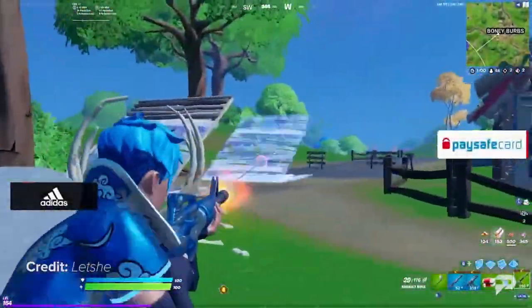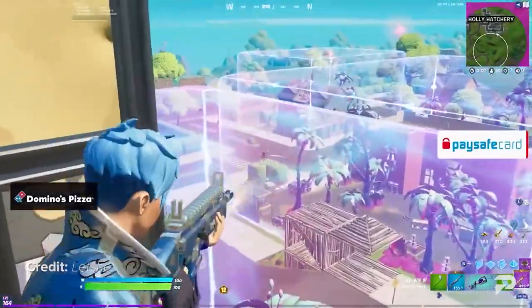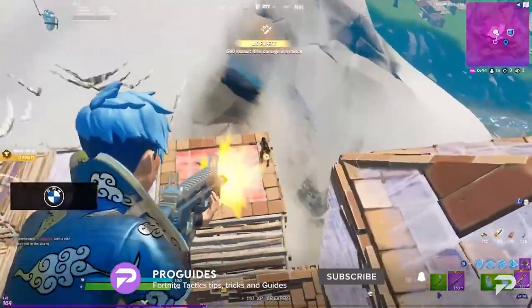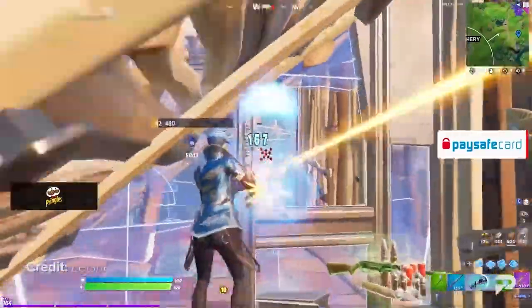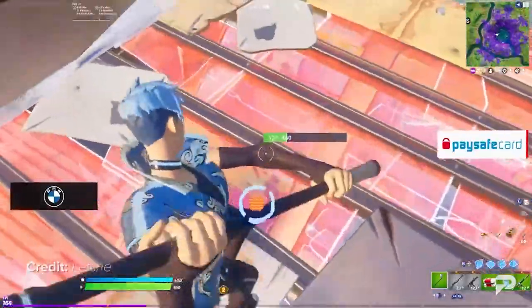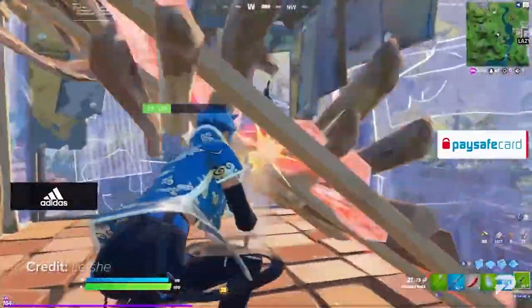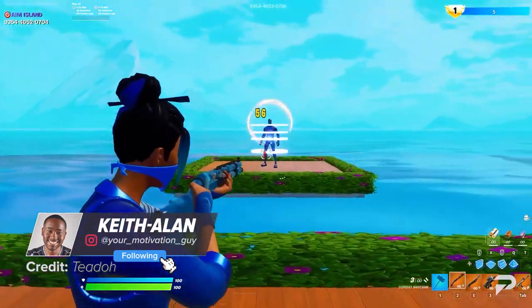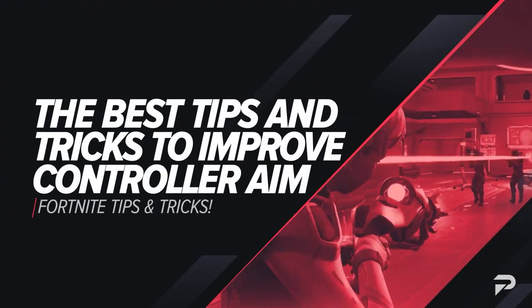Many controller players can agree that aim assist is insanely overrated in Season 7, and aiming on controller is harder than it's ever been. A lot of controller players have been having trouble aiming recently, and this is the perfect video if you're one of them. Aiming is the biggest factor that plays into winning your fights in Fortnite, and it's why you need to focus on having the best aim possible. What's going on guys, this is your motivation guy, Keith Allen, the captain of the Buncha Crunch army, and today we're going to be showing you guys the best tips and tricks to improve your aim on the sticks.